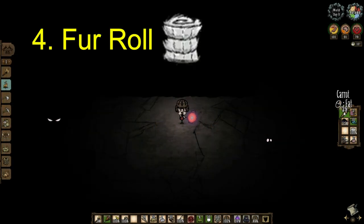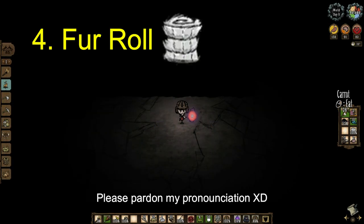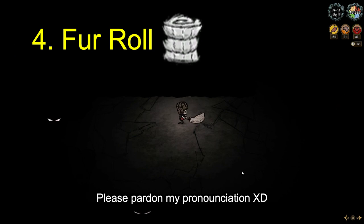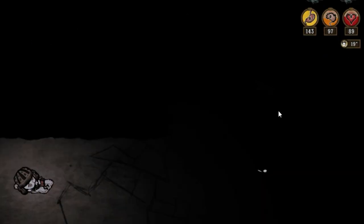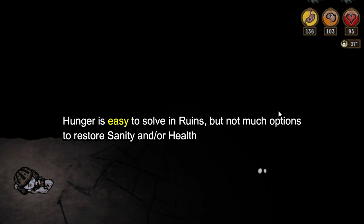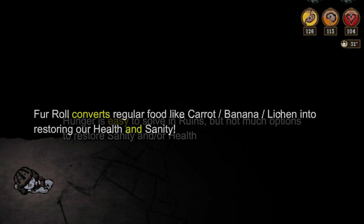Number four: fur roll. What is a fur roll and why should you make it? Simply put, a fur roll is a mobile tent that you can use to sleep anytime and anywhere you want while in ruins. Because it's always nighttime in this dangerous place, in ruins you can easily gather food for hunger, but to restore health and sanity, relying on blue mushrooms will keep you constantly on low sanity.